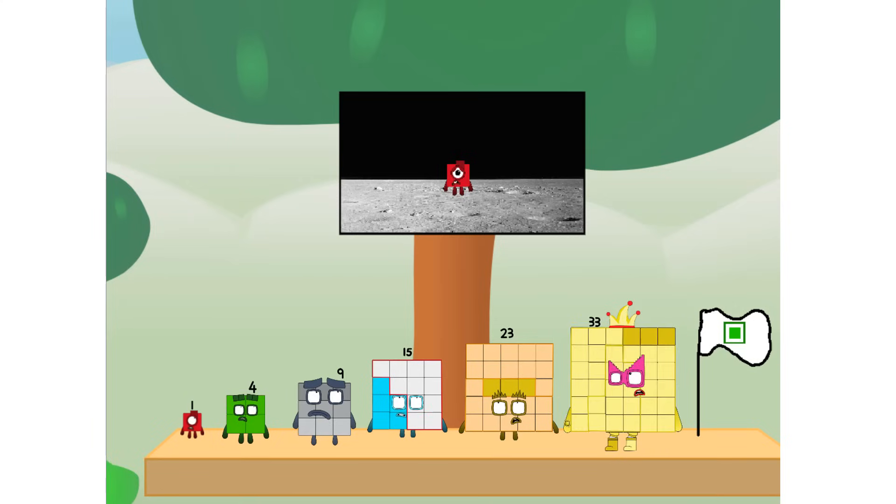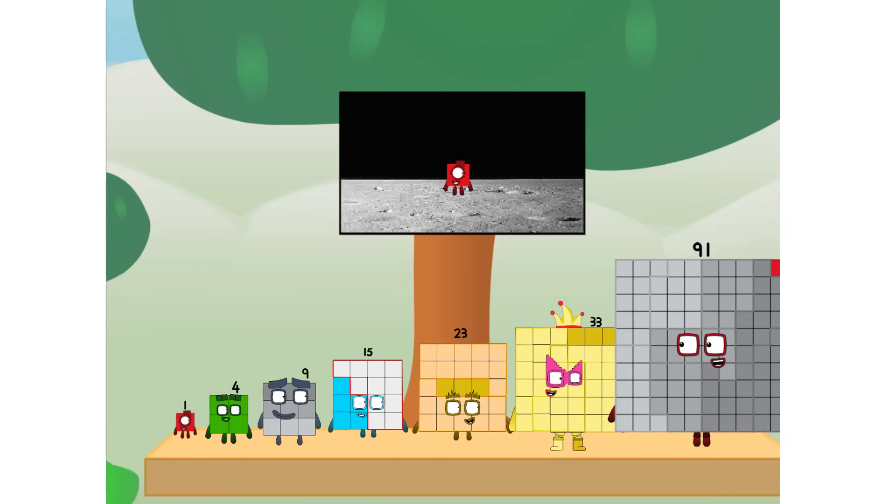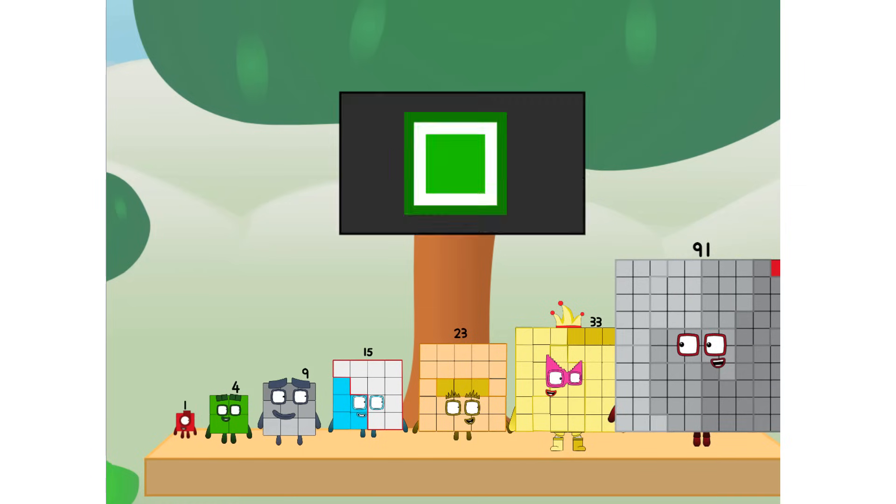We did it! The only thing left now is to plant the square club flag. Numberland, we have a problem — I forgot the flag. Don't worry little one, I'll take care of this. 91, I promise — no rockets. Square power only.